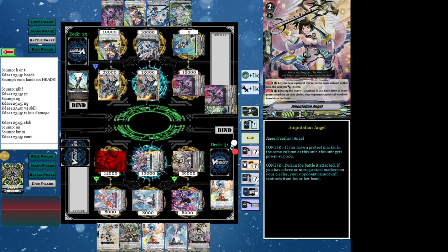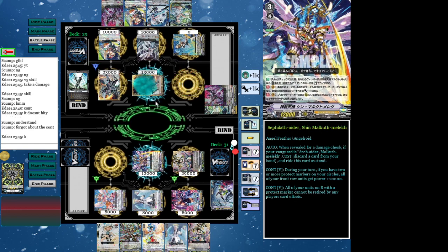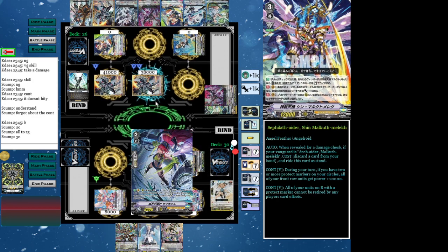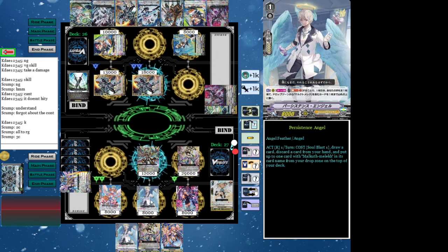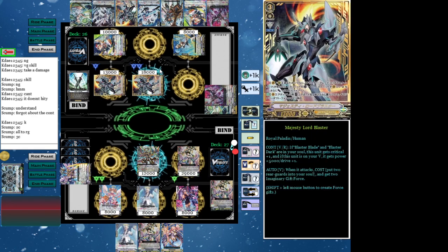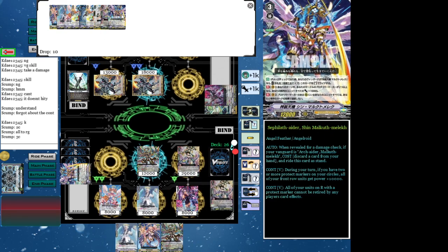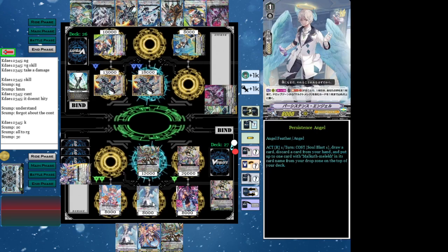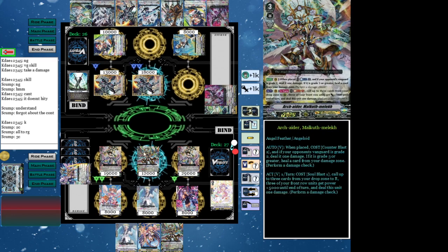My opponent thought he could attack my Vanguard with 18, but Amputation Angel gets all this power — you can only attack my Vanguard, thank you. In all due points, I should have discarded the Amputation, but didn't know what to do. Counter blast, heal one. Look at me at four damage. At this point, I really think I'm about to win, and I can recycle. I only need one of this to continuously recycle, because the Soul Blast from Persistence Angel — having to keep Soul Blasting it out and stacking — Soul Blast, stack, Soul Blast, stack — it's just so good.